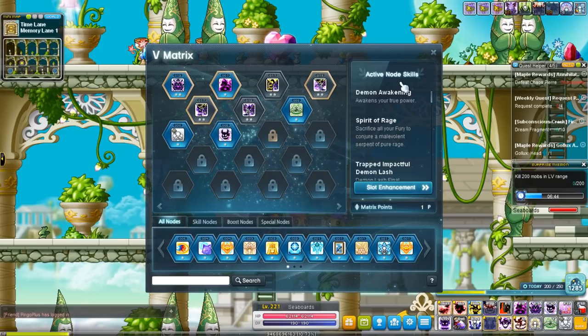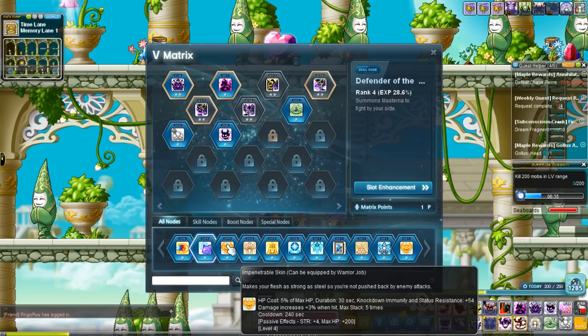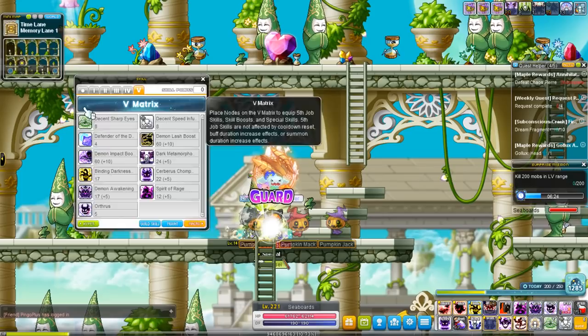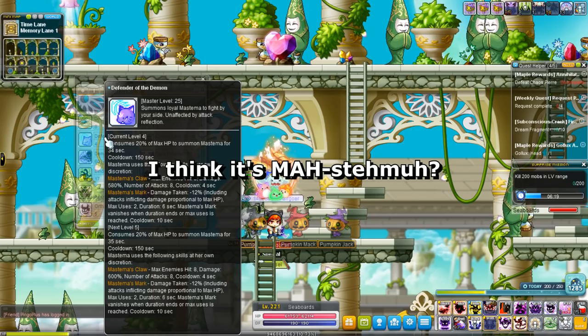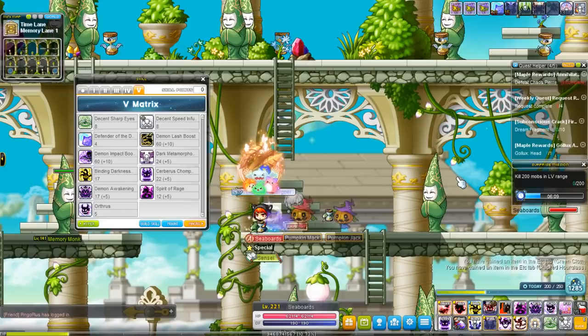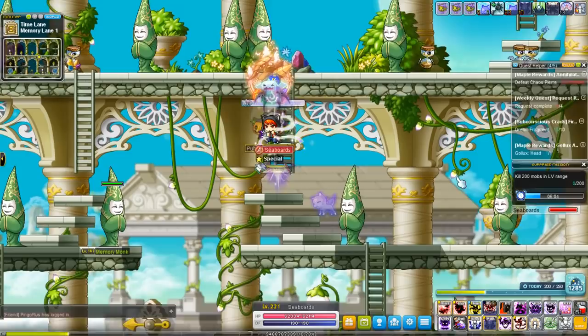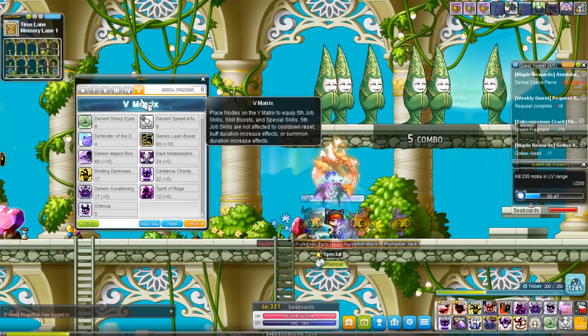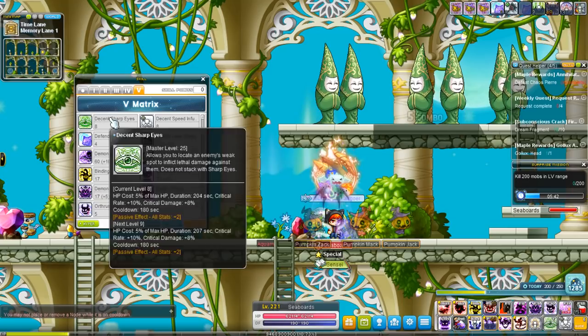Let's move on to V-Matrix skills. I'll focus on the Demon Slayer exclusive ones. First is Defender of the Demon, which summons Mstemma — she's kind of like your companion friend responsible for your job advancements. When you use her, she follows you around and just starts attacking stuff, randomly attacking enemies nearby. It's pretty decent for helping you clear mobs but I don't really think it's as effective as the ones Cygnus Knights get because it operates kind of like a soul weapon. It's still very powerful — don't get me wrong — but I don't see many Demon Slayers using it too much.